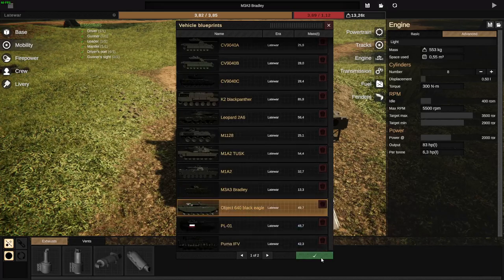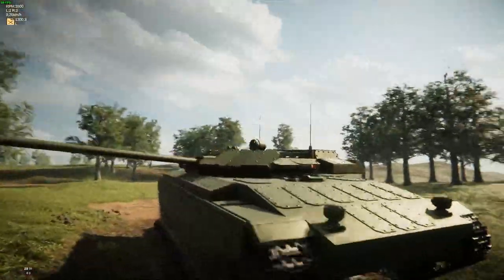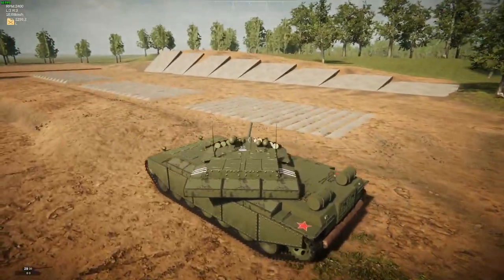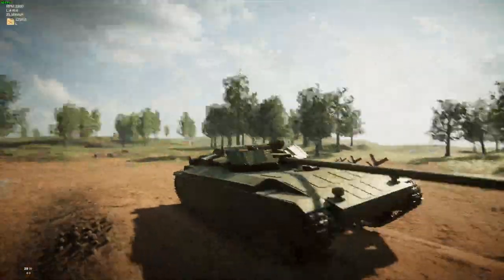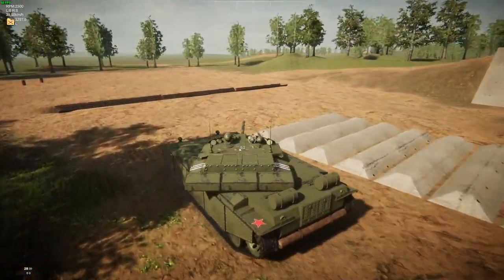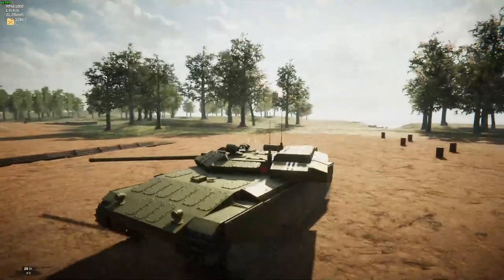With that, we're going to the Object 640 Black Eagle, which I honestly don't know much about. If anybody could tell me more about the design, that would be very welcome. This one was managed by Kenji 2900 — another prototype vehicle by his design. So let's just go on to the next vehicle.